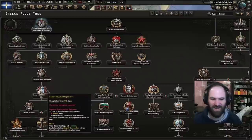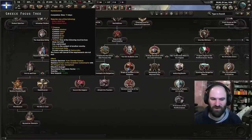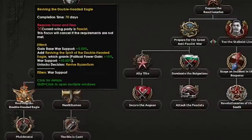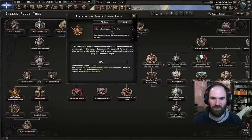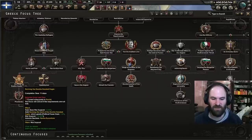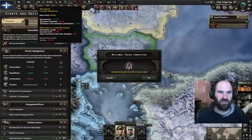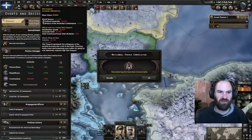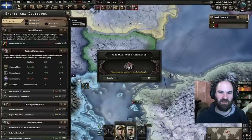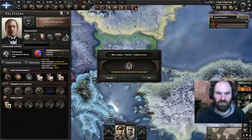There's no point switching before resurrecting the Megali idea. We're going to switch to fascism so we can complete this whole tree — you absolutely need to be fascist to do it, since the current ruling party must be fascist. That's the only focus requiring this, but we need it done so we can revive Byzantium and do the rest of the tree. Anschluss just happened and that super-boosted our war support. If we did not already have over 60% communism support, we would have been completely screwed at this point.